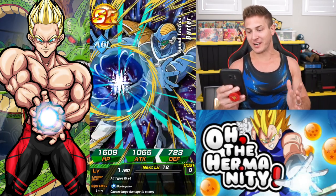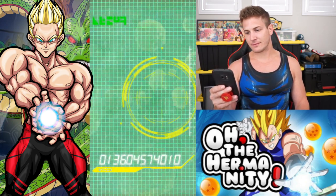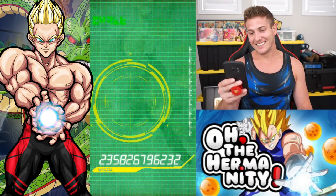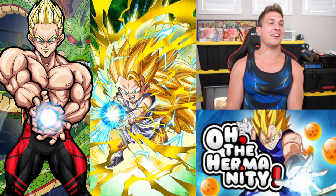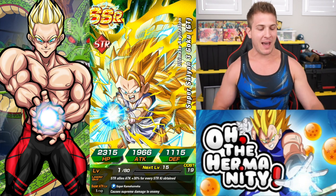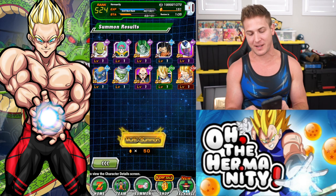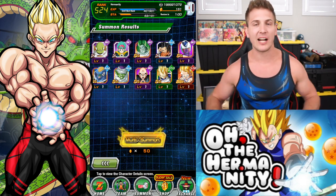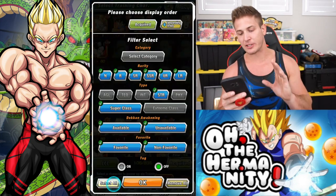No — AGL Cooler. All these units we don't need. And a Super Saiyan 3 Goku. Alright, I'm done. I'm done with this banner. Wicked Bloodlines Cooler, you're going to show up at another banner, bro, because that was so terrible. It was such a terrible multi-summon. But let's just think about the good things — we did pull the new Vegeta.